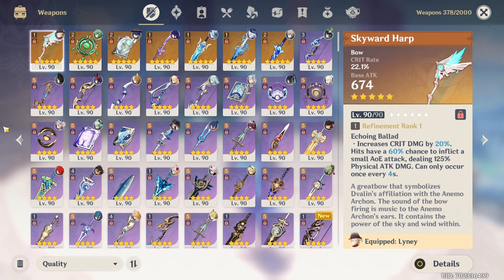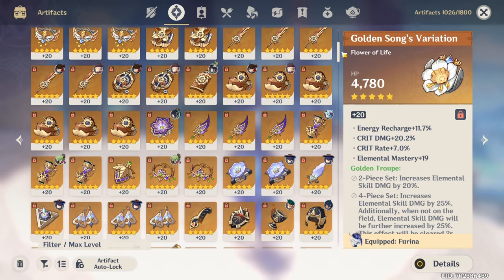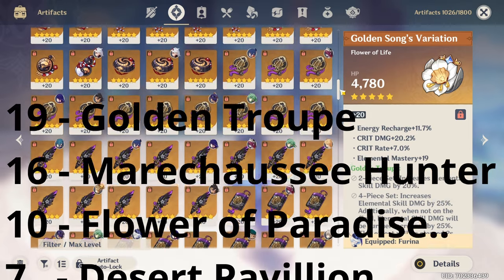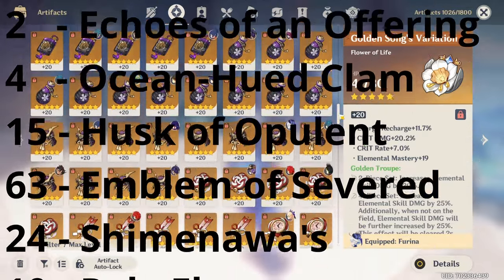As for 5-star weapons, currently I'm sitting on 7 unlocks with 3 of them being refined once, which adds up to a total of 10. As for 4-star weapons, I leveled up 28 of them all the way to 90, and I'd say I have a lot of them maxed out at refinement rank 5. As for artifacts, I have a total of 371 at plus 20, and I also put a breakdown of the sets I'm using on screen.